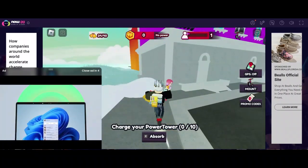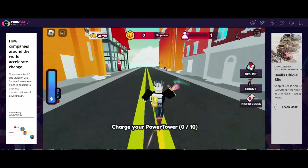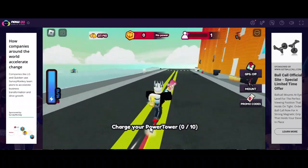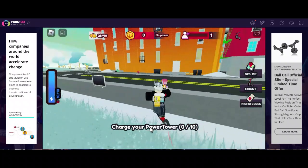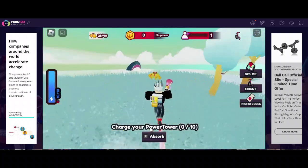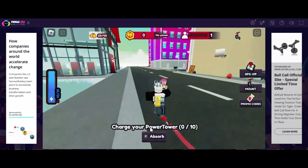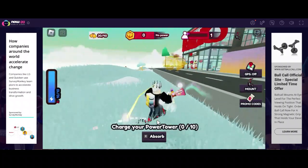We've got another bell here on the sidewalk. I'm going to go ahead and absorb that. Another bell here — pretty sure that's a bell. Yep. Then we've got another bell here. Let's see over here if there's any bells — yep, right behind this tree. There's another bell right here, and we only have ten left.